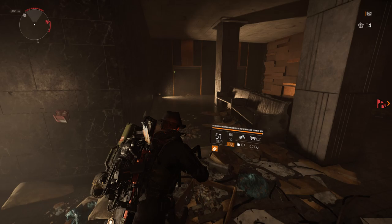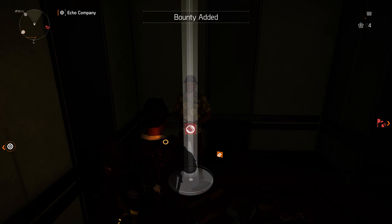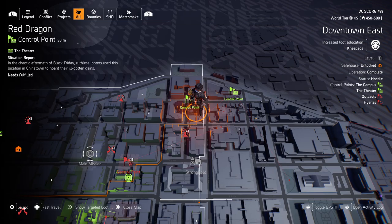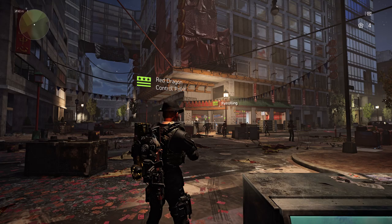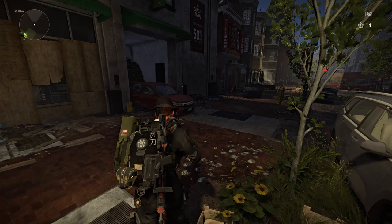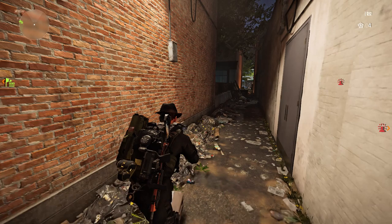For our last spot, we're going to Downtown East, next to the Red Dragon Control Point. Quick travel to the Red Dragon Control Point. When you're there, turn around and walk into the street with the big neon sign. Walk straight ahead and take the alleyway on your left. Go straight ahead, jump the fence a couple of yards further on your left side, and there is our last snitch.